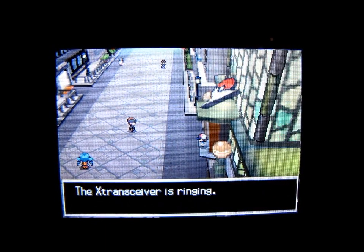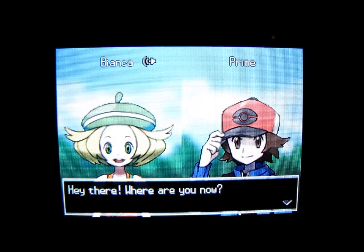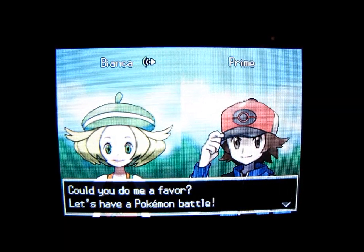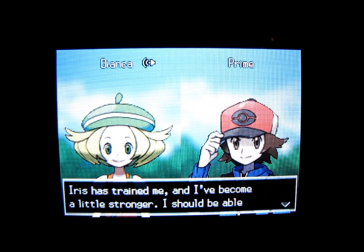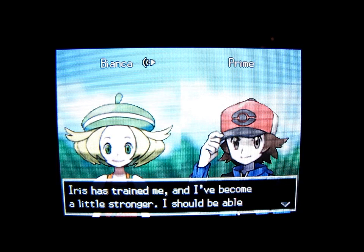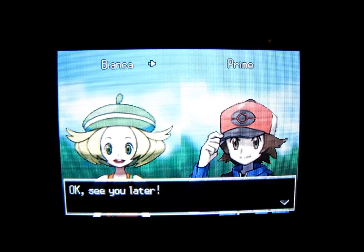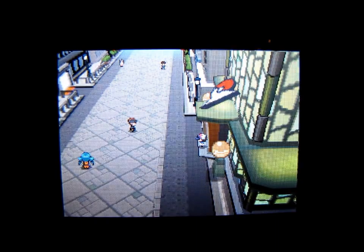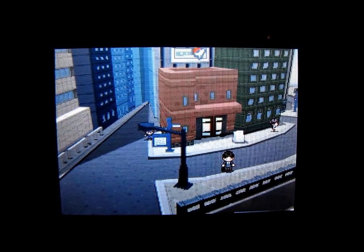The X-Transceiver is ringing. It's from Bianca — she wants to have a Pokemon battle. Her bodyguard Iris has trained her and she has become stronger. She's going to meet us at the gate of Route 4. But before that, like I said, I'm going to go to the Pokemon Center and heal my Pokemon from that tough battle with Berg.